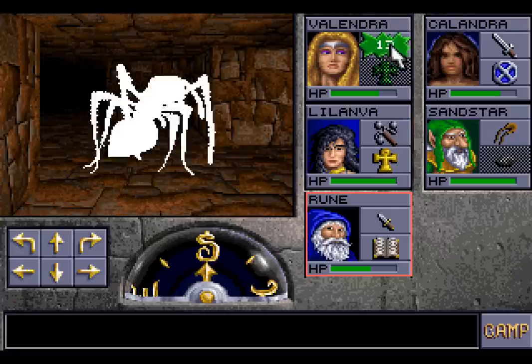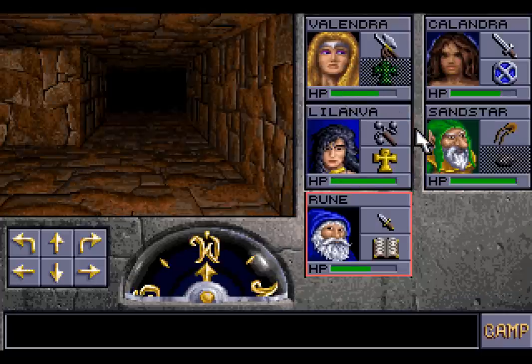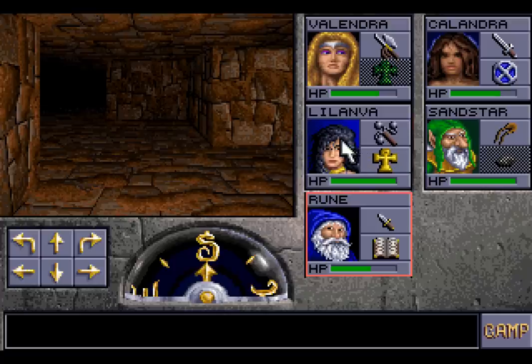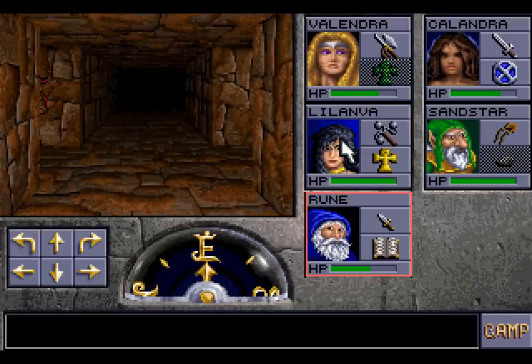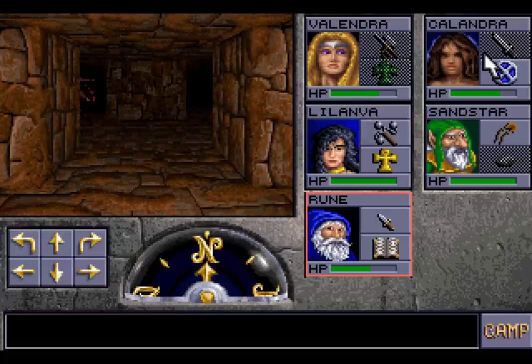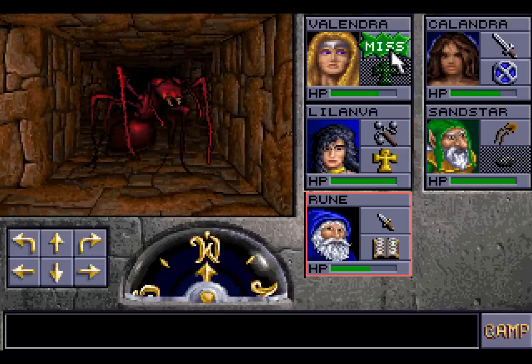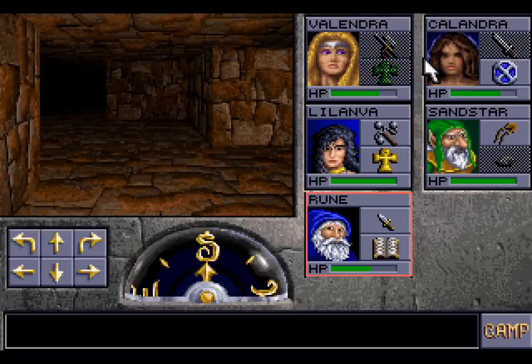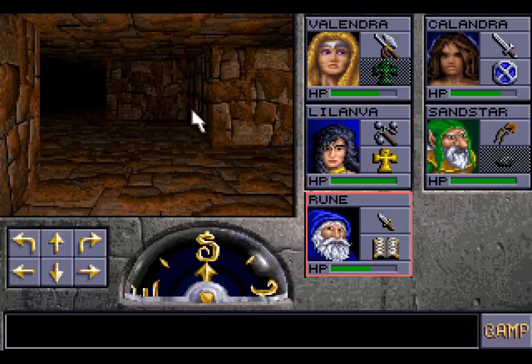And when we come back, folks, we need to keep exploring this area full of giant ants. Maybe there's something else here, like a key that we haven't found already — because we have found quite a few keys. We have a spider key and a Darkmoon key. Hopefully these keys will prove useful. Hopefully we can find something else useful here as well, like another one of those trumpets. But so far all we're finding are lots of giant ants. Calandra is proving her worth alongside Valendra in dealing with all of these ants. I'll catch you next time, folks — see you then. Later.